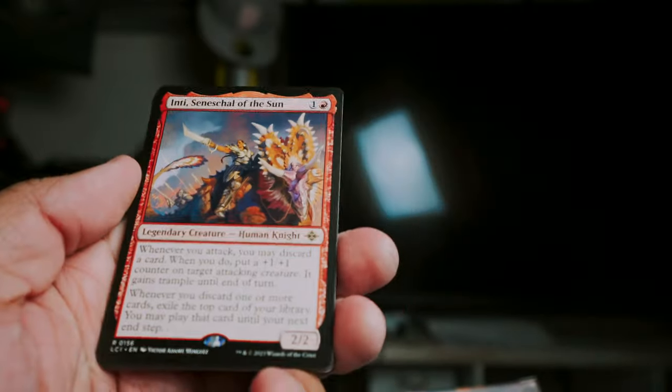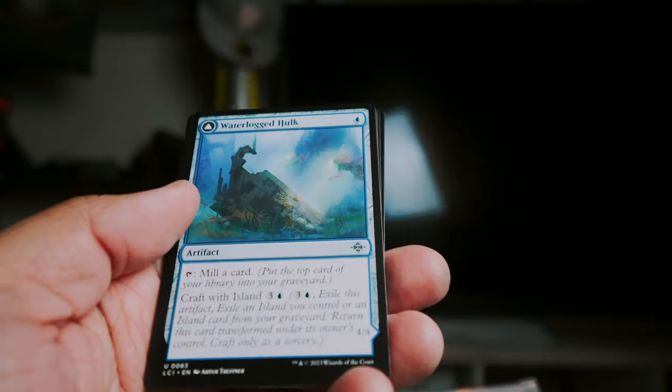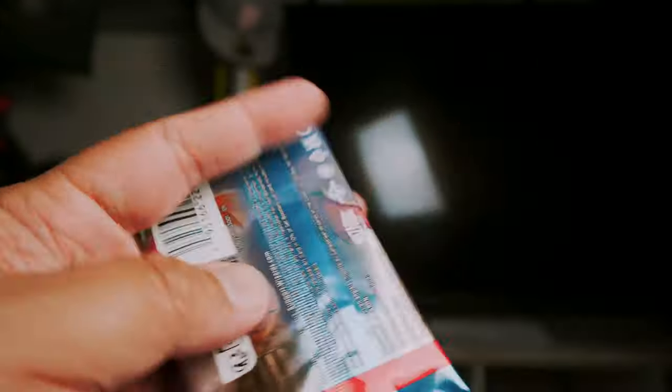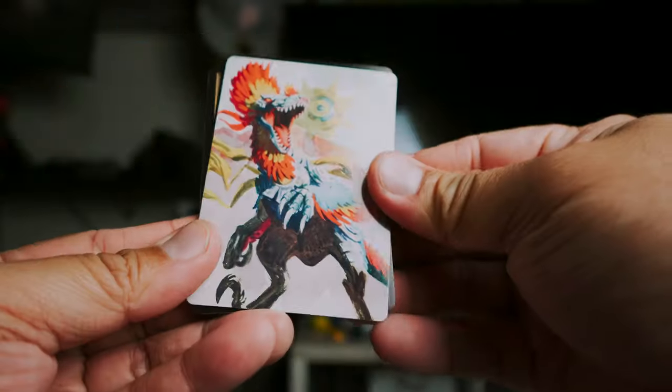Then we got Inti, Seneschal of the Sun as our rare, then back to commons and uncommons. I'm always afraid they're going to put a rare or something in the common/uncommon spots, but I'm pretty sure that just doesn't happen.